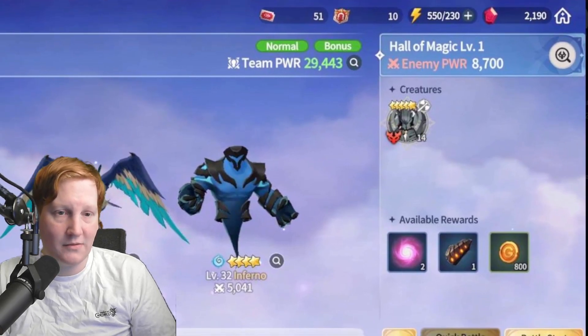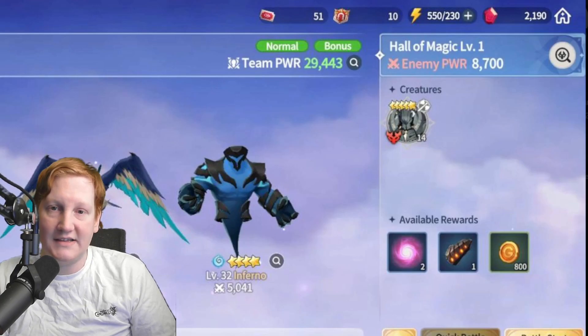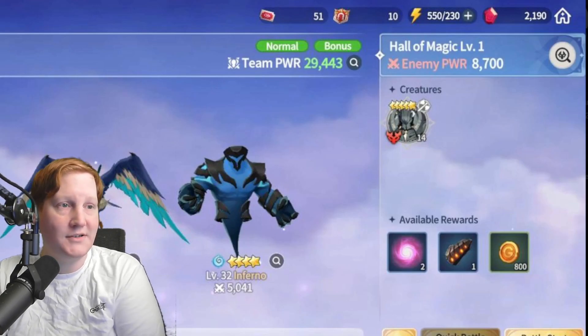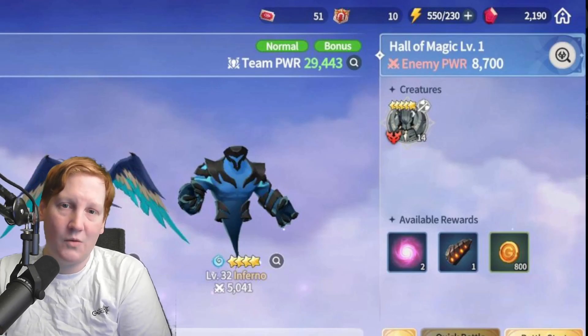You also have a cap, as we talked about yesterday. This cap goes up as you increase your account level, up to account level 55, which caps out at 300 energy.